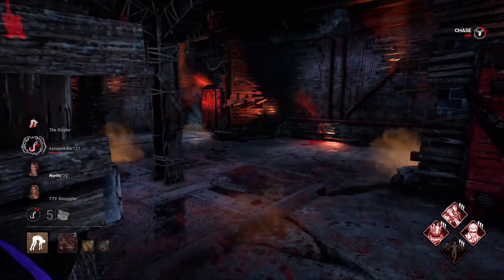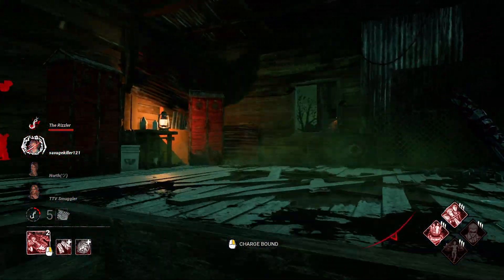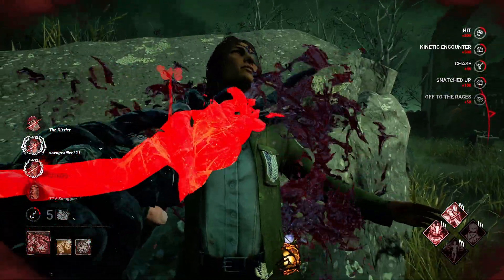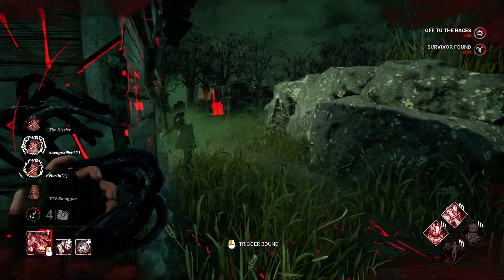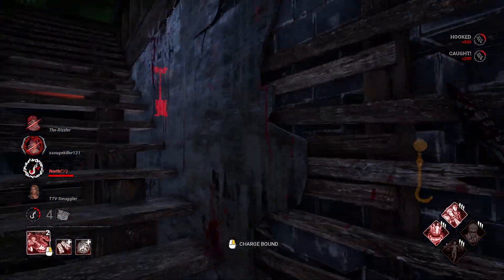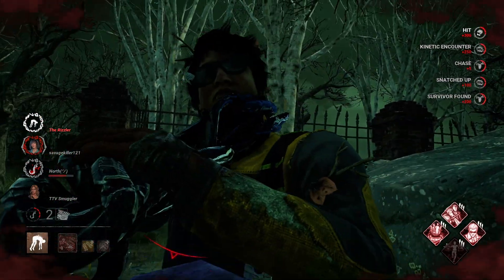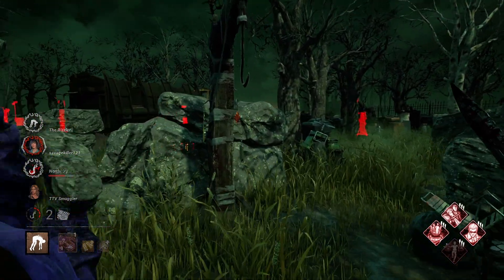We can see on our Awakened Awareness that Zarina is going for the save on the Fang. They're running that way. Let's see if we can get Nowhere to Hide — there she is. We got her. Someone else went for the save, or maybe he just Kobe'd. Nice, we get the Zarina. There we go. We got the Jake. I wish I had facecam so y'all could see the movements I do whenever I flick with Wesker — I move my whole body.